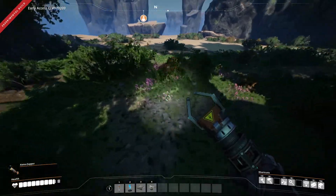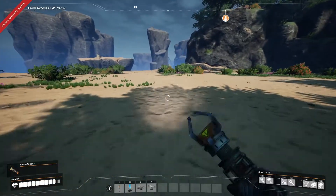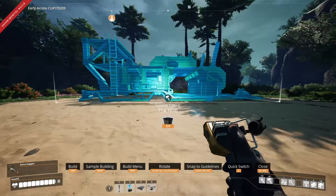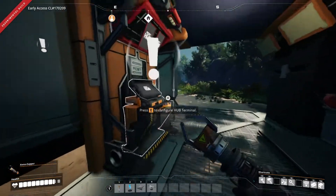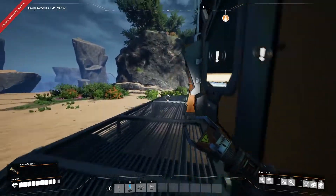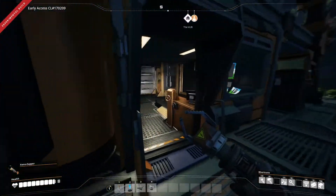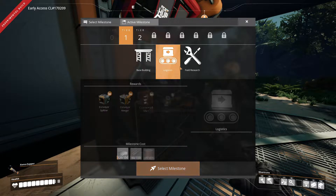They've added a lot of customization - I can't wait to make roads with the foundation painting customization tool. I'm down here. I think we've accomplished our goal - I would say we set base here. This is the best place to set a base. Let's get rid of the exclamation marks. Do we do base building first, or logistics, or field research? I think base building is the way to go.